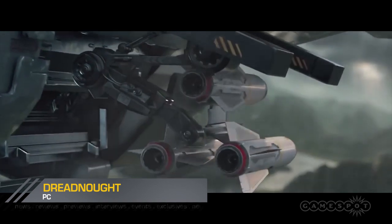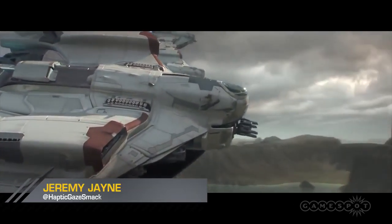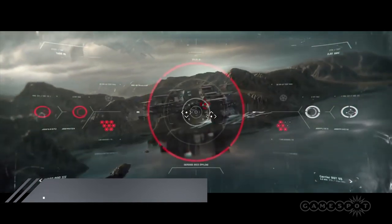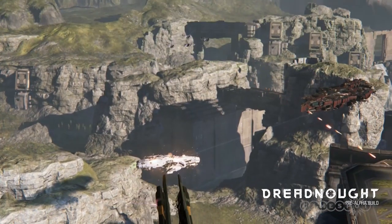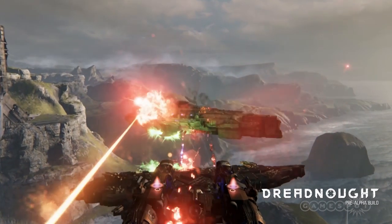Dreadnought is Yager Development's armada-sized answer to cockpit simulators. Whereas most space sims place you at the helm of a ship about as large as an X-wing, the aptly named Dreadnought gives you control of something more akin to a Star Destroyer. They may be big and slow, but bringing one of these 10-ton beryllium bastards to the ground is more satisfying than popping all the bubble wrap in the Amazon warehouse, so we're helping you pick the right ship class to prevent an Alderaan repeat.